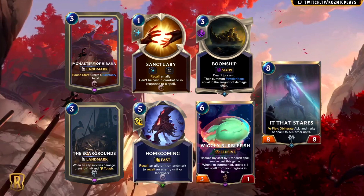Next, we have Wiggly Burblefish. This is a 6-mana 3-1 with Elusive that reads: reduce my cost by 1 for each spell you've cast this game; when I'm summoned, create a 1-cost spell from your regions in hand. This is another card I'm interested in trying out in a Bilgewater Lee Sin deck. For those that have watched my content for a while, there was a Fizz Lee Sin deck I messed with for a little while, right in the middle of the Targon Lee Sin combo meta, and it packed Mind Meld as a finisher. This is a card you definitely pair with Mind Meld, Fizz, and a bunch of cheap spells or cards that create additional spells. Whether that should include Lee Sin or not will remain to be seen, but I'm definitely experimenting with this idea once the expansion hits.